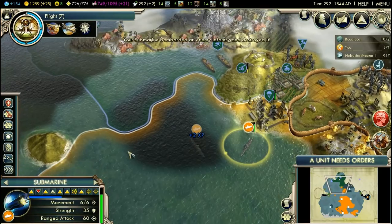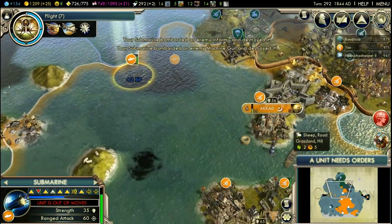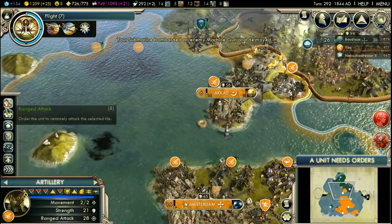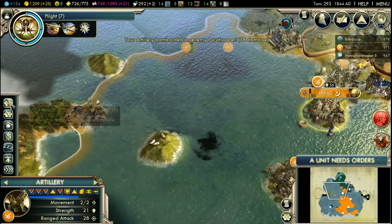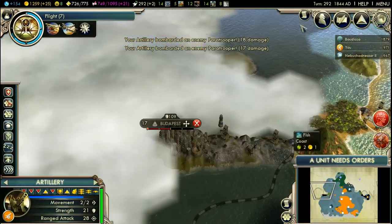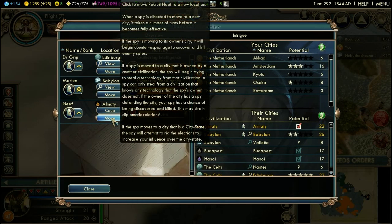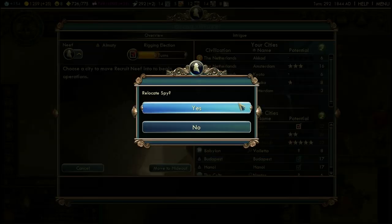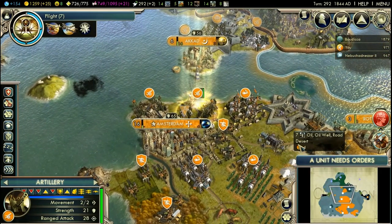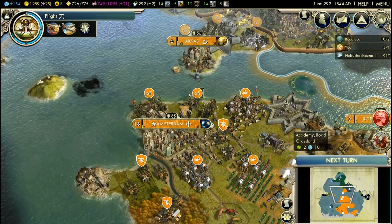There goes the infantry. There goes the machine gun. Let's check the spies — Edinburgh, Babylon, Almaty. No, I don't want Almaty. I want Budapest, providing vision in Budapest. You can heal.